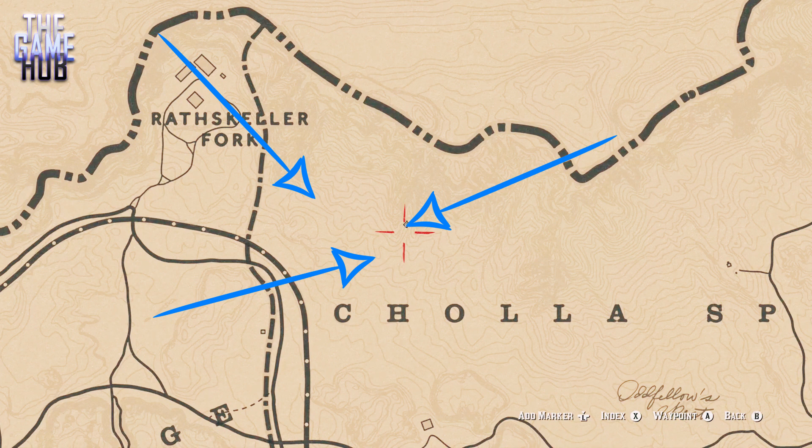Location three is tucked next to a rock out in the open. So again, if you're using your tracking or you've got vibration on, you will find this as soon as you get close with ease.